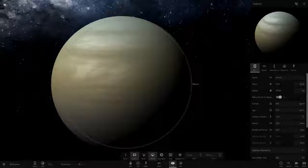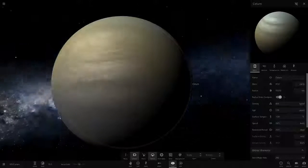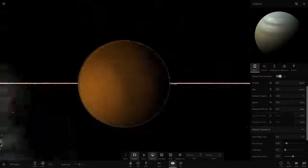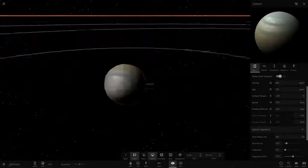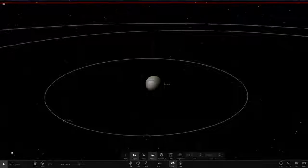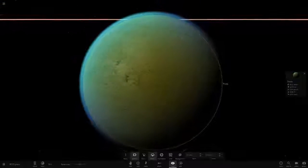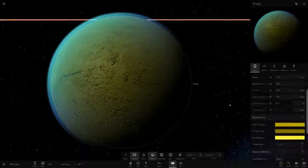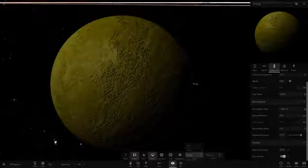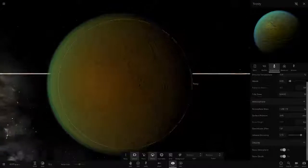GoombaFan also sent a separate simulation with an upgraded moon system for Certain, so we'll look at the moons here, then switch to that simulation. First moon is Trosti — yellow with an olive yellow mix, about 6 degrees in temperature, Earth similarity of 92.5, but no life likelihood due to lack of water.